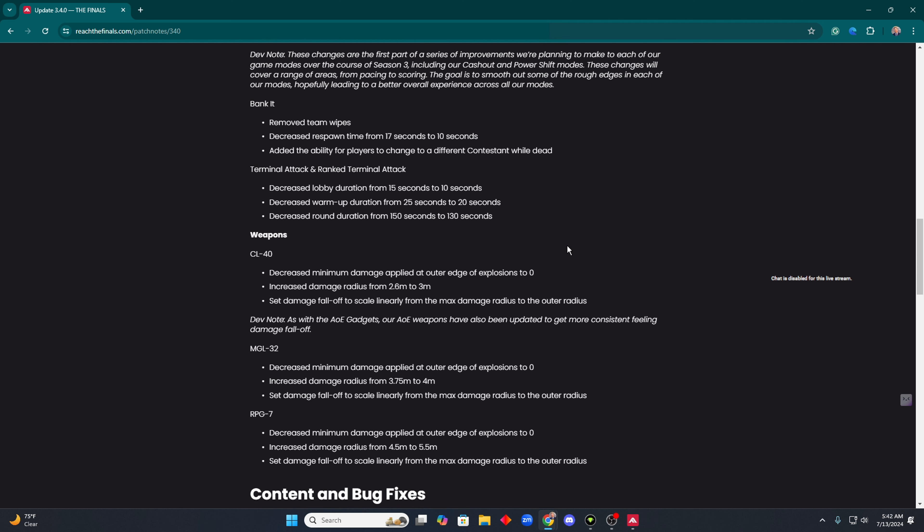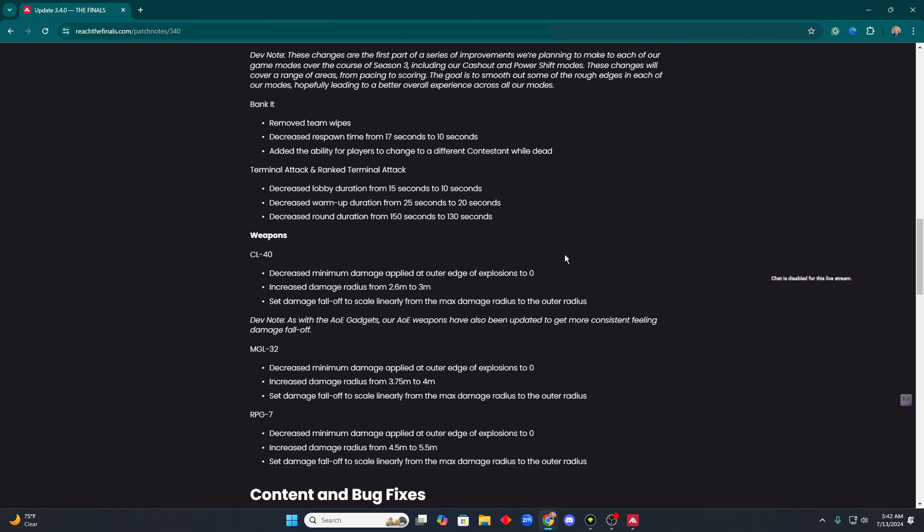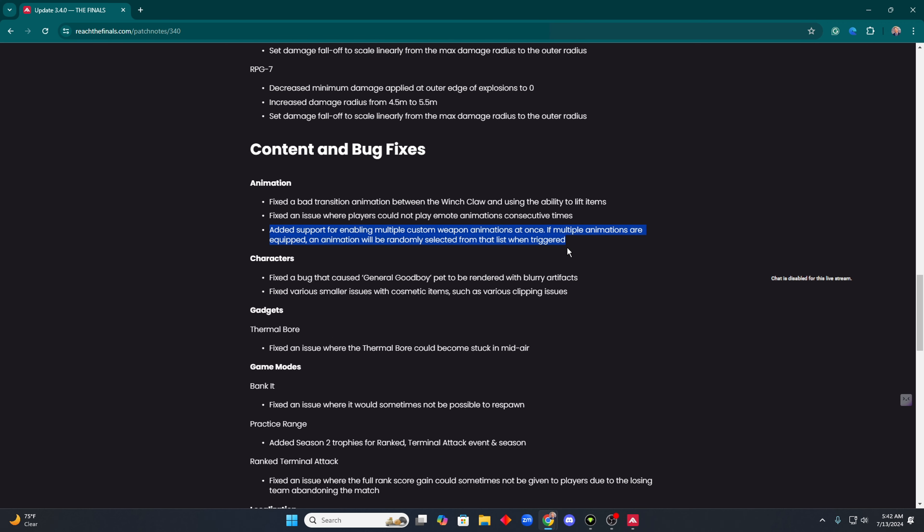For them saying this was going to be a really big patch, I feel like it's actually really lackluster — to me, the coolest thing was adding multiple randomized animations. It'd be cool if they did this with weapon skins too, so like every time you die and come back you get a different weapon skin that you own. That would be dope.